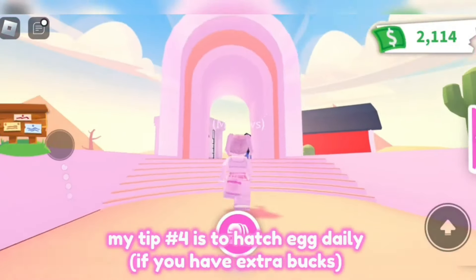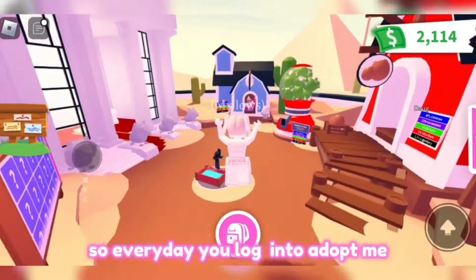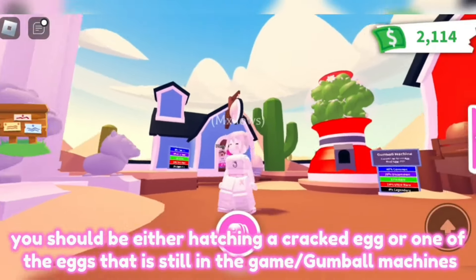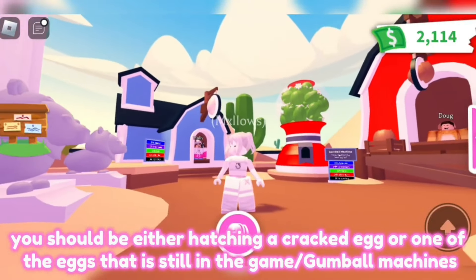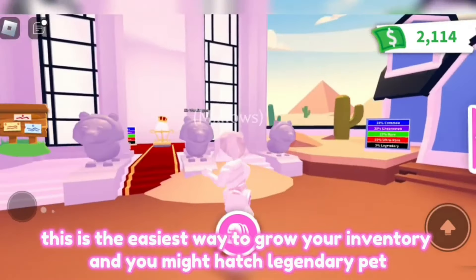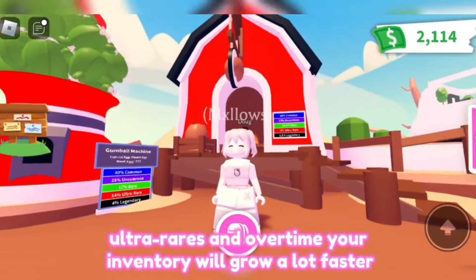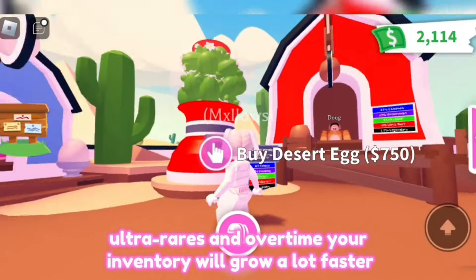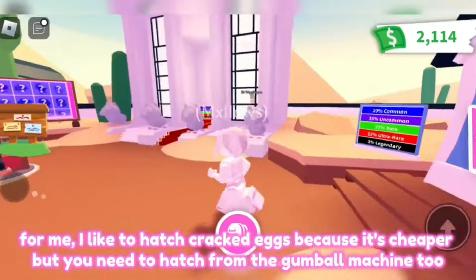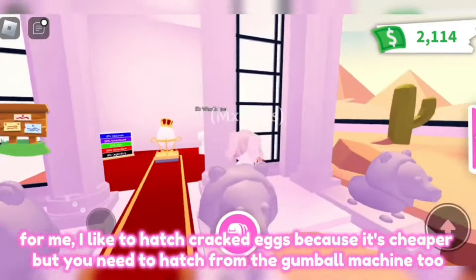Tip number four is to hatch eggs daily if you have extra bucks. Every day you log in to Adopt Me, you should be hatching a cracked egg, one of the eggs still in the game, or from the Gumball machine. This is the easiest way to grow your inventory, and you might hatch a legendary pet — rare pets over time will make your inventory grow a lot faster. I like to hatch cracked eggs because they're cheaper, but you should hatch from the Gumball machine too.